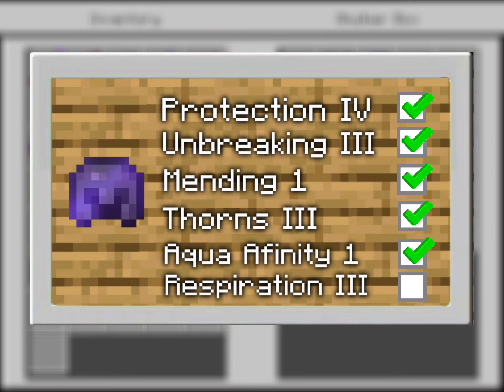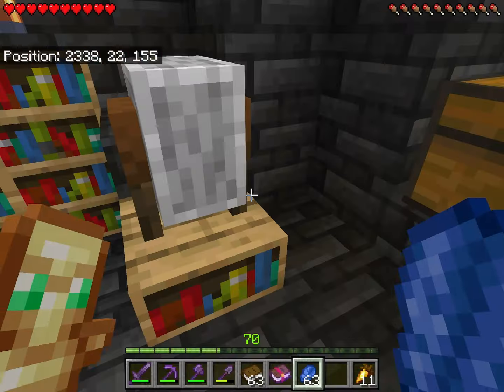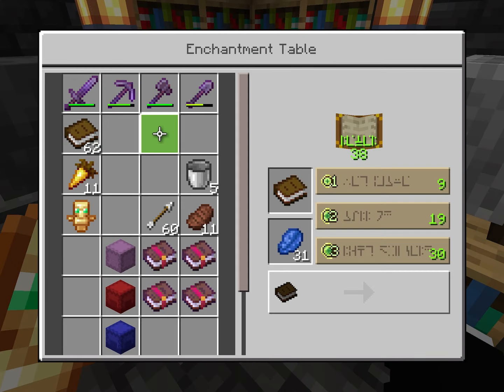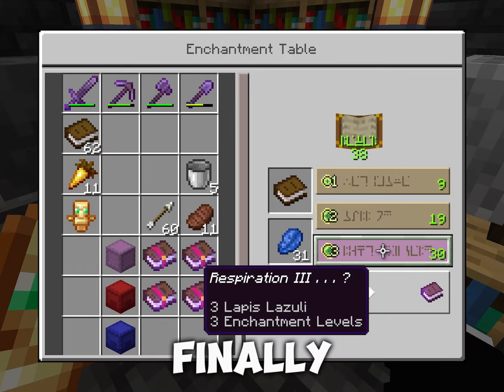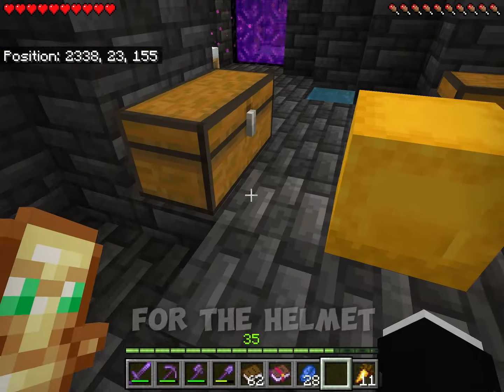So the only enchant left is Respiration 3, which I'm gonna have to get manually by enchanting books until we get it. Finally, that took me like 15 minutes of just enchanting books. Now we have all the enchantments for the helmet.